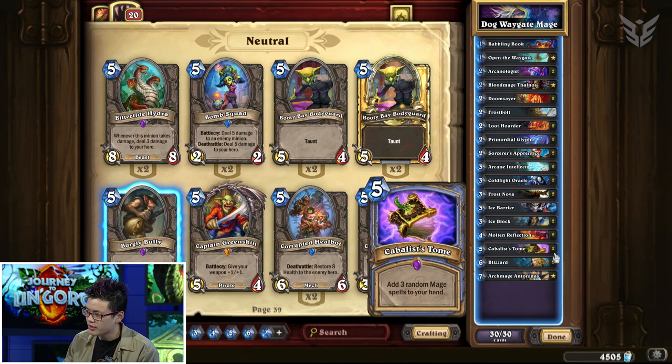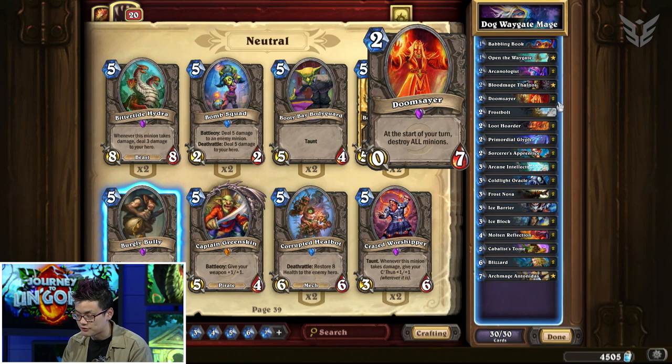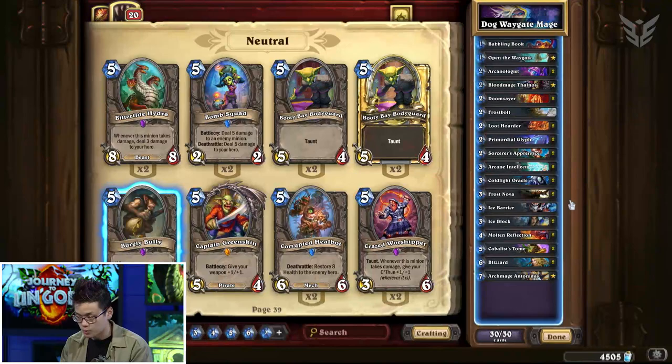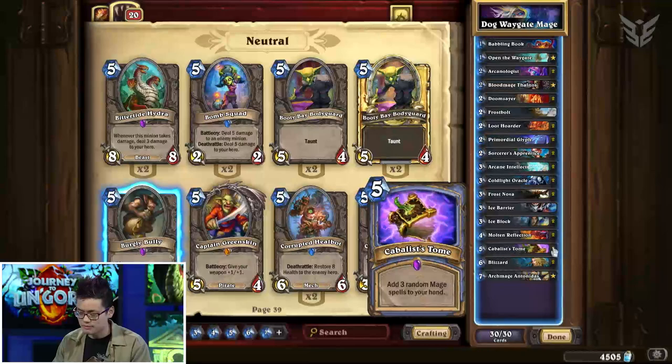Another thing I like to do is toss Frostbolt and Doomsayer together on turn four, setting up for turn five, which can be extremely pivotal. Turn five allows you to develop card draw with Loot Hoarder and a three-mana card like Ice Barrier or Ice Block, or play Kabbalist Tomes. Try to keep in mind the power turns, which are turn five onwards with this deck. If you get to that point, you can just start chaining freezes and assemble the unstoppable combo.